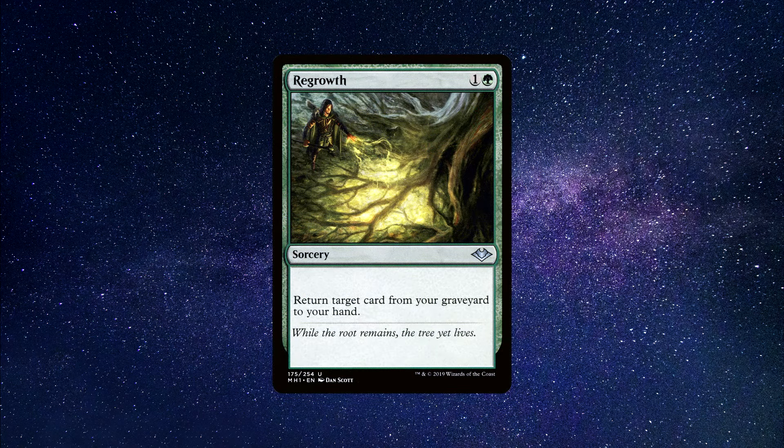Number 3: Regrowth — a sorcery spell that costs 1 green and 1 generic mana to cast. It says: Return target card from your graveyard to your hand. Being able to bring back any card we want from our graveyard to our hand is a very powerful ability, especially when it only costs 2 total mana. You can use this to bring back a combo piece, a powerful creature, or even your favourite mana rocks. It's all up to you — a great upgrade well worth picking up. You can buy this card for around 70 cents.